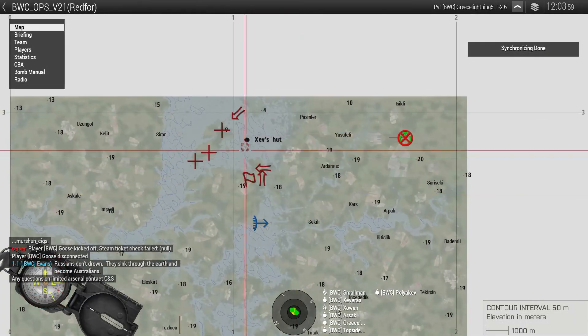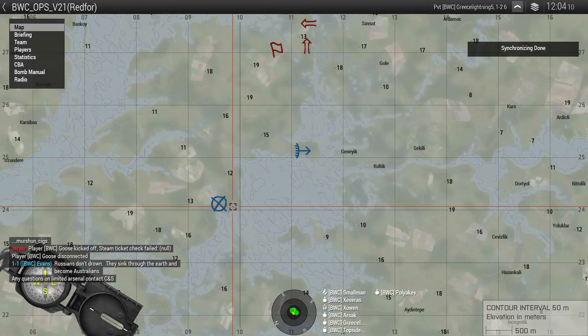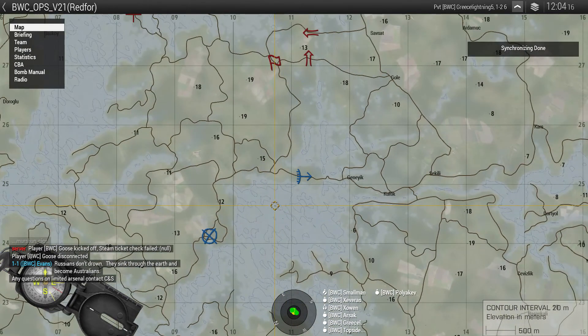What we're going to be focusing on today is our blue objective marker — the CDF compound, which is currently being used as a central ammo barracks and storage point for the general northern part of this midland in the swamp.